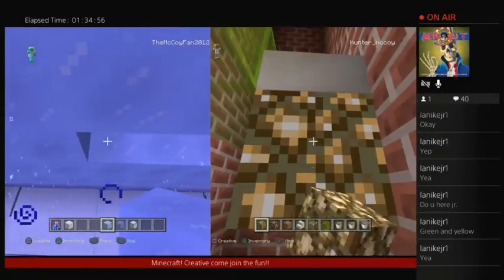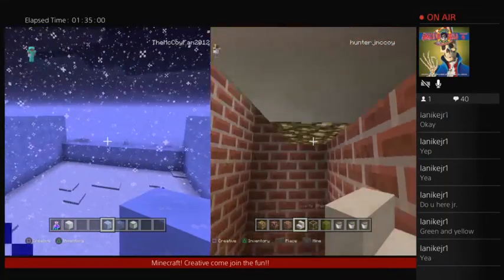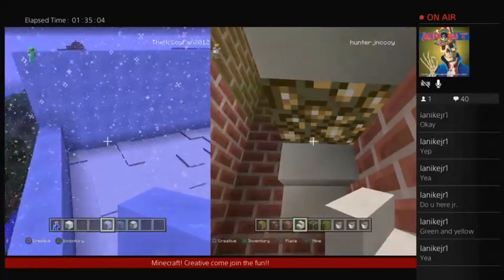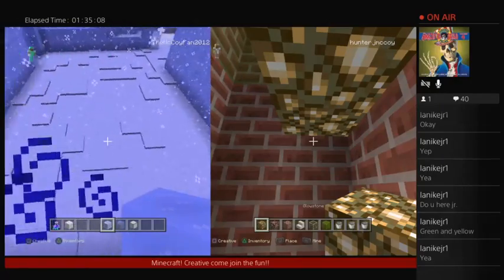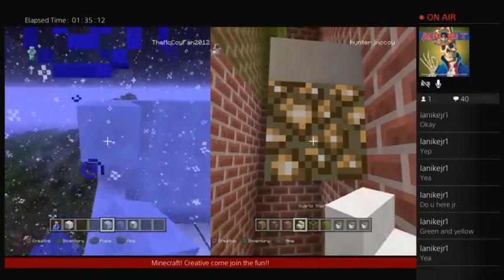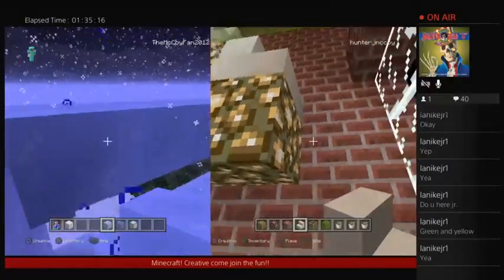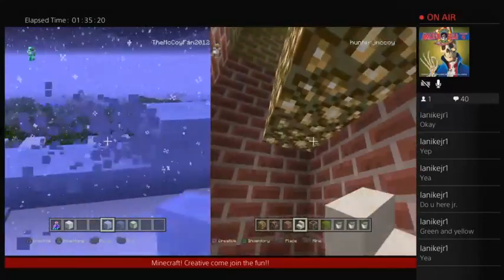Let's lay this glowstone down, alright? And then put a staircase. It's covering the snow. Nice. Oh, look at that — it's covering the ground in snow. Nice. And... put a... oh. That's going to be a problem.